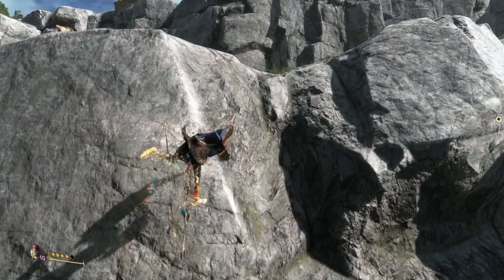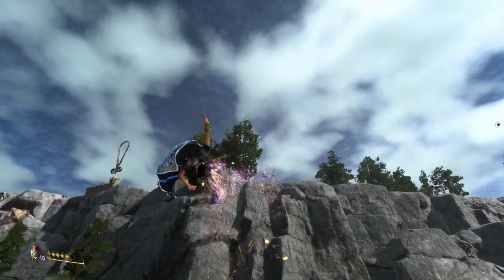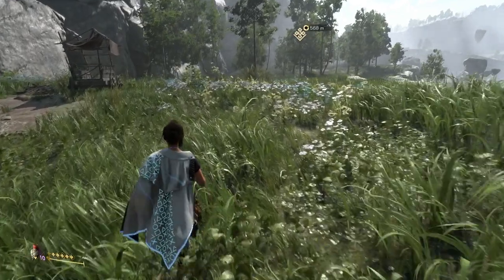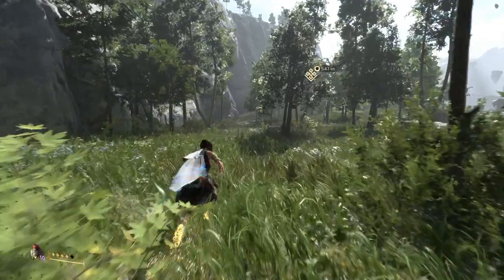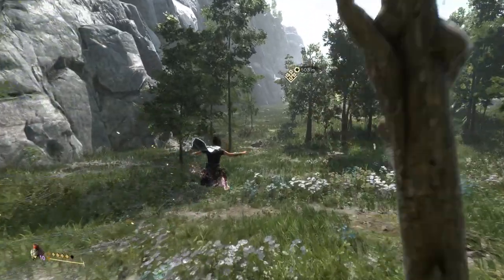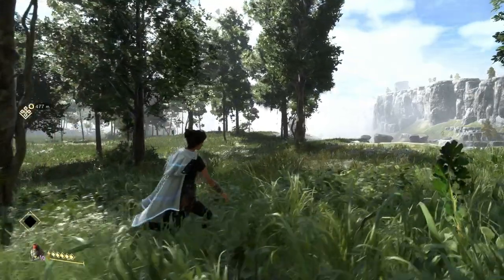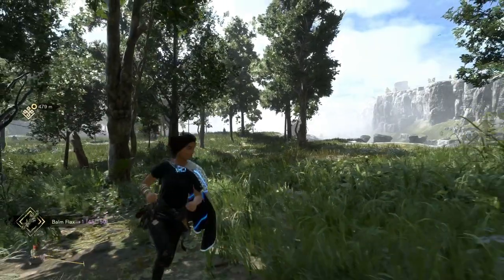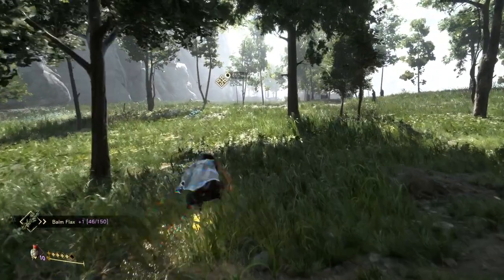That's pretty much how to climb in Forspoken. There are a few other spells which will make it easier. When you take out Tanta Prav, you'll get Up and Away, which will allow you to jump higher into the air in the first place. And then later in the skill tree, you'll be able to find a Fount in Visoria — it's the Lilac Fount, located in Inner Visoria, far to the southwest of the map. That's one you'll pick up later in the game, and it will allow you to float across divides, helping you reach places that are a little harder to get to.